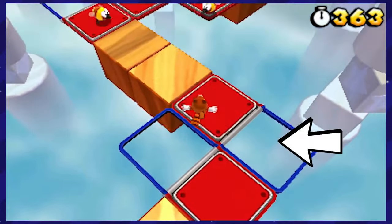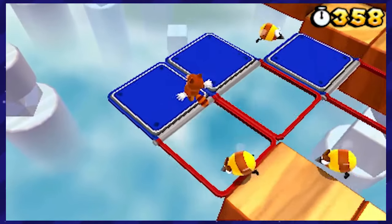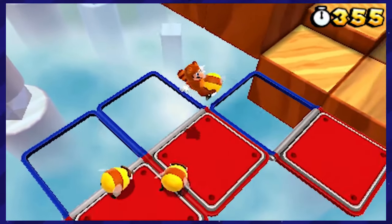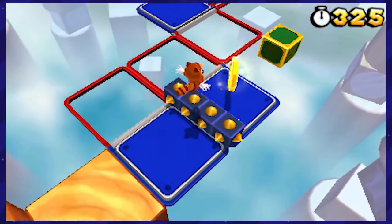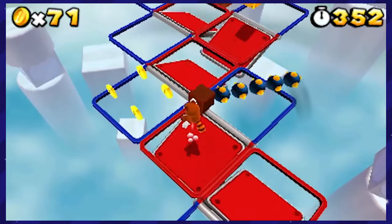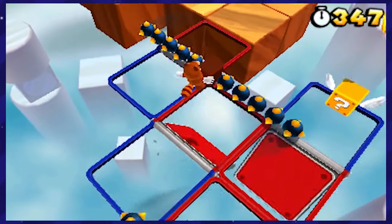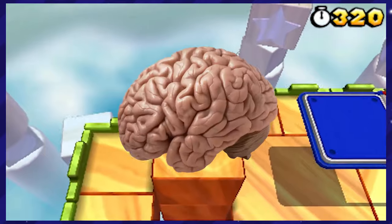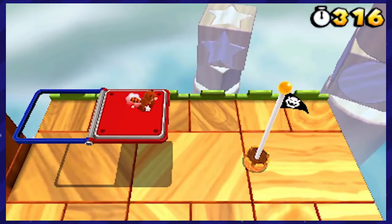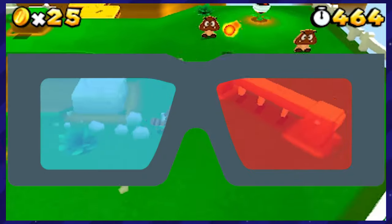Take these red-blue platforms, for example. While Galaxy 2 technically introduced them, 3D Land changed how they work in a totally different way. In Galaxy 2, they would flip every time you did a shake, but now they flip every time you do a jump. You might see this as a minor thing, but by changing this, you almost have to think in reverse, because now you have to jump to the part of the platform that's not there, twisting your brain in different dimensions. This game does that.